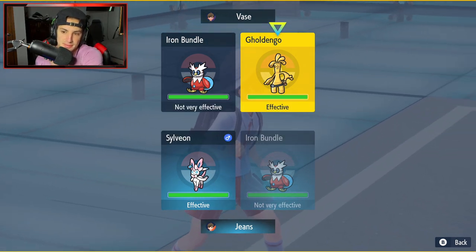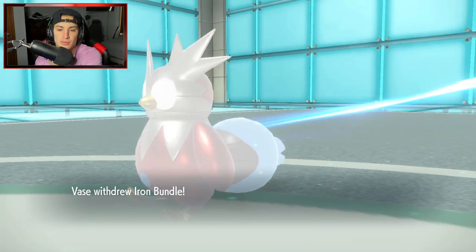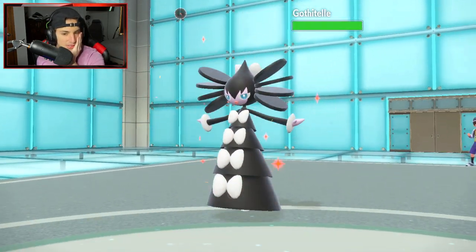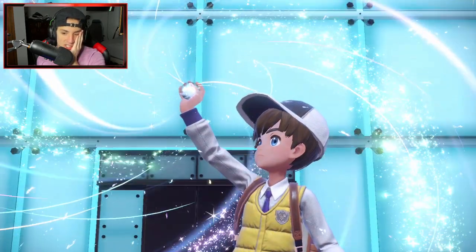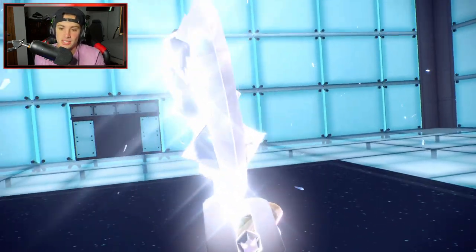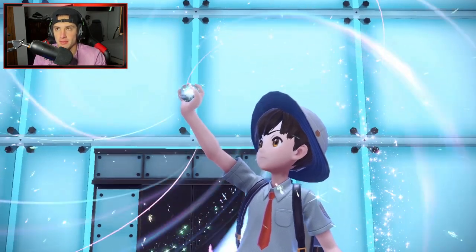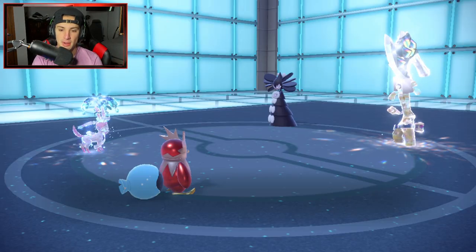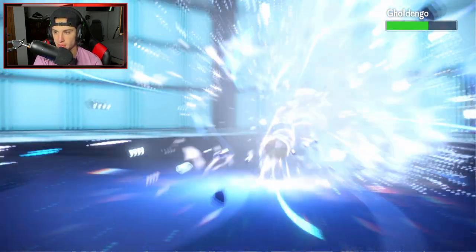Going to Terastallize and draw Iron Bundle — doubling down into Goldenglow. Gothitelle is Shadow Tagging us. Wondering what they'll do; hoping to land this Hydro Pump. They Terastallize Goldenglow to Steel — totally fine. Make It Rain is going to come out. Bundle might not be able to eat up the Steel Tera Make It Rain shot, but Sylveon could with the Water Tera type. Hydro Pump lands — that's huge, we get off some nice damage. Bundle goes down to Make It Rain.